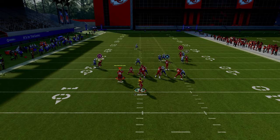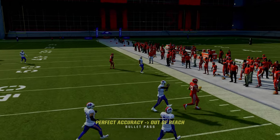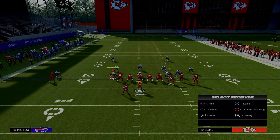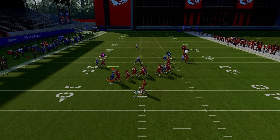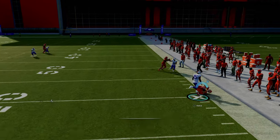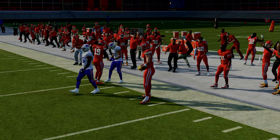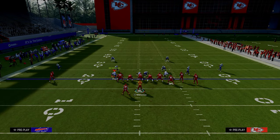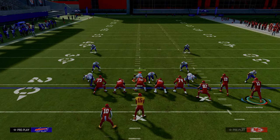Because we have this tight end apprentice corner, it typically does a really good job of attacking man-to-man coverage as long as he doesn't get pressed. This is more of a zone-beating concept — it's really going to do a good job against baseline pressed dollar. But the tight end corner does also get separation if they play you in man coverage. You also have your backside drag, so just keep that in mind.